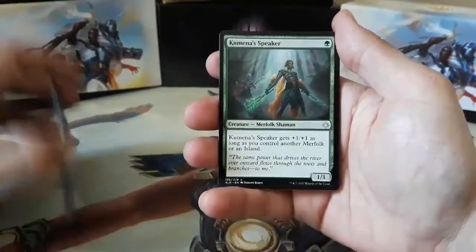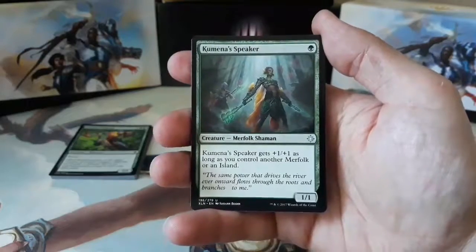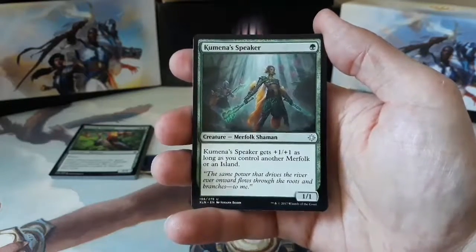Our first uncommon is a Kamina's Speaker. One green for a 1/1 Mirafolk Shaman. Kamina's Speaker gets a +1/+1 as long as you control another Mirafolk or an island.